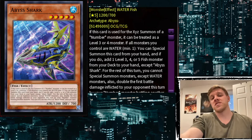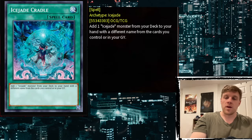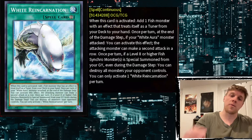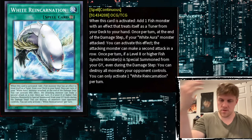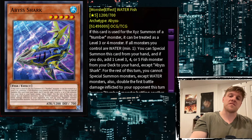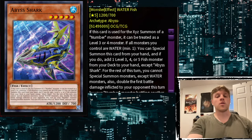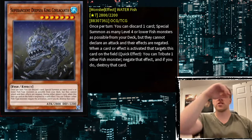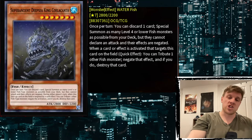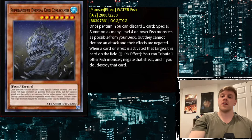Both Silent Angler and Minairuka are searchable off of Abyss Shark, so you can special summon them without a discard. Where is Harpooner's value coming in? In terms of searchability, it's searchable off of Abyss Shark. Shimora is searchable off of Cradle, and White Stingray is also searchable off of Abyss Shark and White Reincarnation. So at least Abyss Shark can search Harpooner if you wanted to build a deck around it.